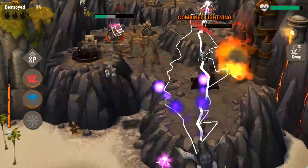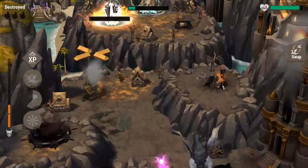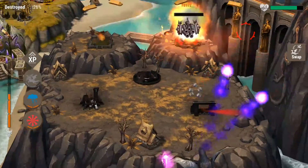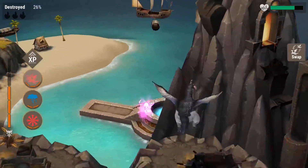You just use your freeze, get them down, get them a little bit in, then storm cloud. And that will basically clear out the rest of the island for you — just a few small things left. That's for the long ones.